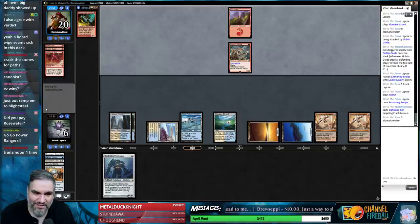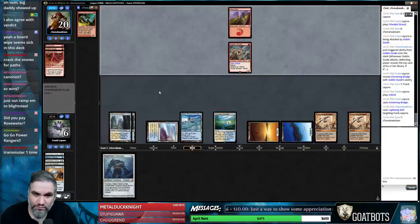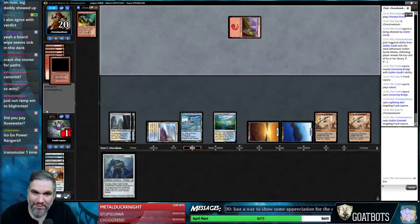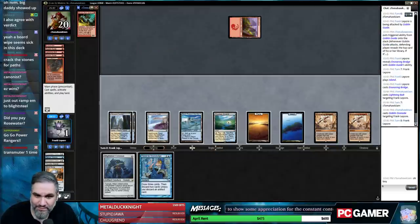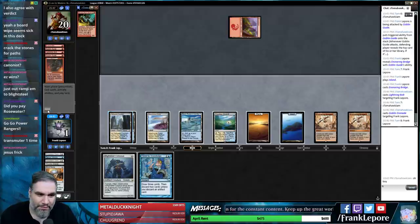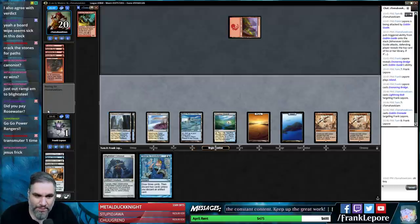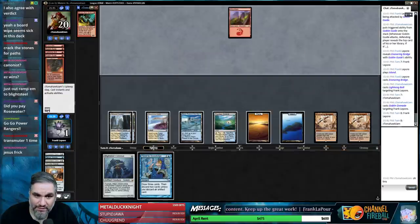Two more Lightning Bolts and we're dead. Where's the Leyline of Sanctity when you need it? This is where they Lightning Bolt or Goblin Grenade us and we just feel terrible. We are going to go to one — good thing we didn't crack that Flooded Strand, am I right? Even if we crack this and draw Master Transmuter we can't play it with three mana. So we're going to pass. Make sure they can't attack us — I guess they could if they have a third Goblin Guide.